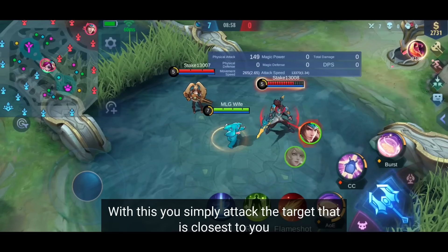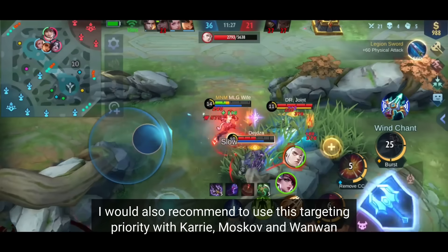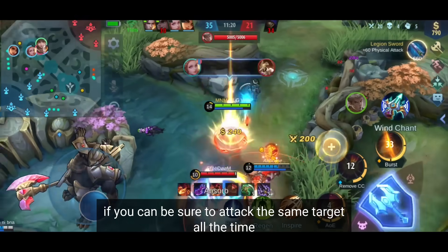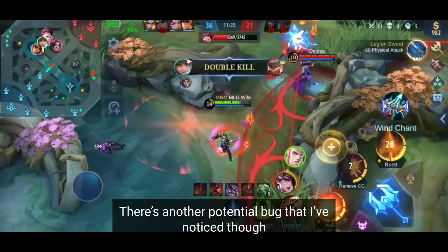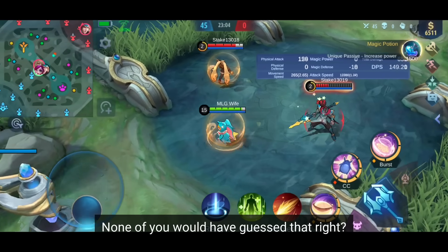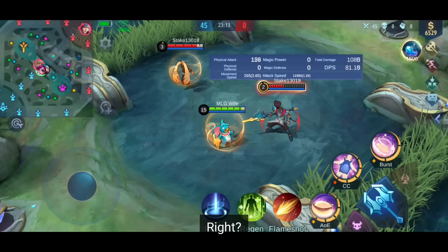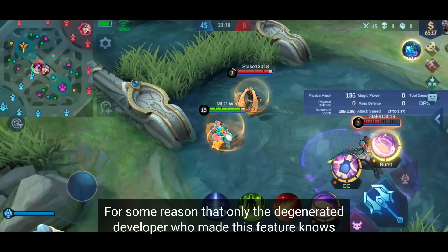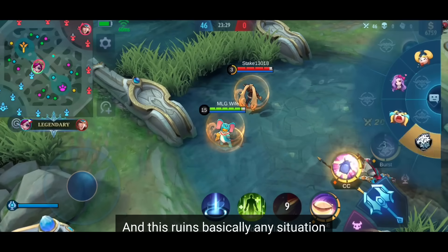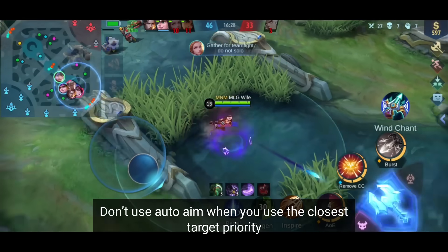The last priority is closest target — you simply attack the target closest to you. This is the setting for all melee heroes, since you need to find the enemies right in front of you. I'd also recommend it for Moskov and Wanwan: in Wanwan's case, it's easier to activate your ult if you attack the same target consistently. However, there's a potential bug: when using closest target priority, your basic attacks hit the nearest target, but your skills are automatically aimed at the hero with the lowest HP percentage. This ruins situations where you try to auto-aim skills at the closest target. So don't use auto-aim with closest target priority when you have time to aim your skills manually.